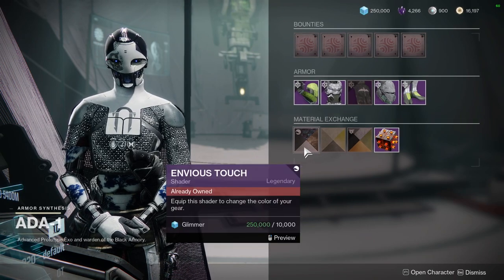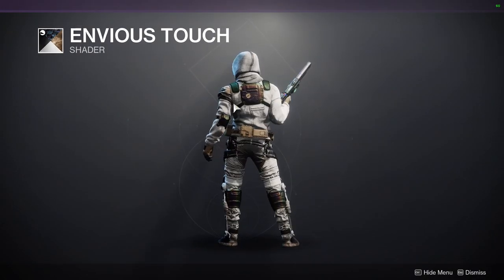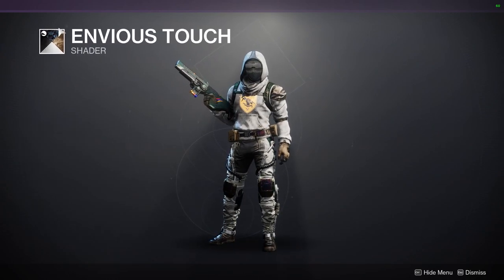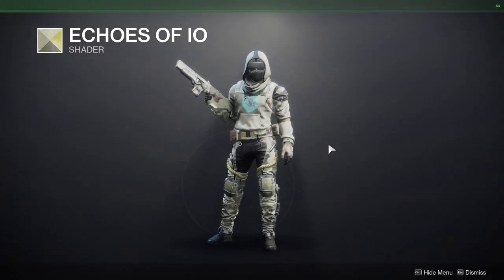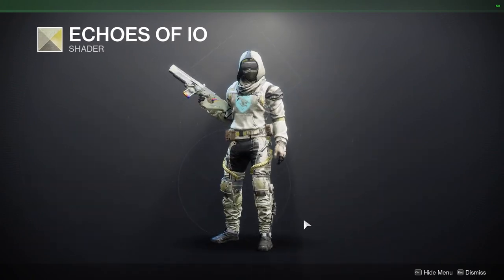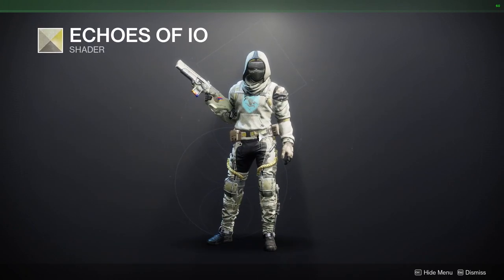To start off we're going to be looking at Envious Touch for Ada. This is a pretty cool shader — definitely worth picking up because it has a really cool texture for armor, and it's old from Season of Rivals which was a while ago. We also have Echoes of Io, which is a pretty good shader — a good white and yellow. Definitely pick it up because this is from Vanilla Destiny 2, from a planet that's not even in the game anymore.